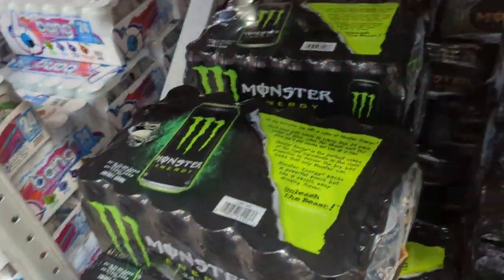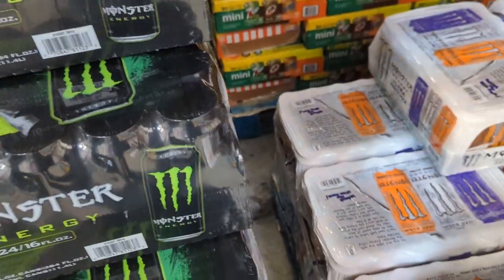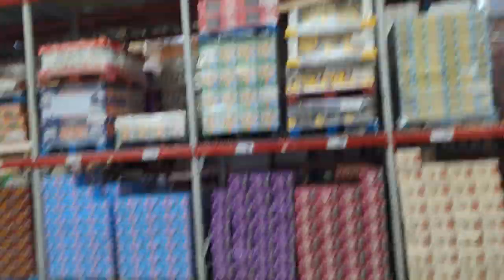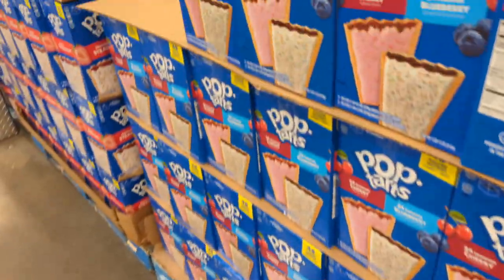Up first we've got some Monster Energy — I think it was $1.54 or something like that, I may have totally missed the price. I'll put it up on the screen if I was wrong. Rice Krispie Treats are next at $0.38 a piece — we sell them for $1, so that's a pretty good margin.